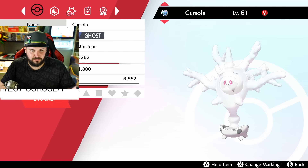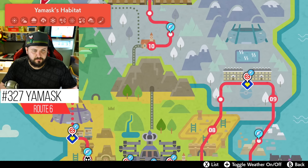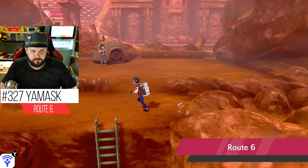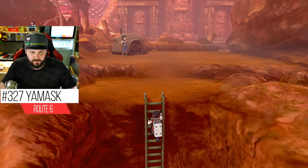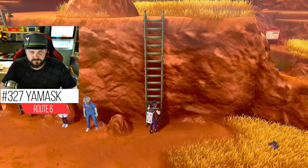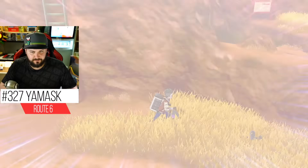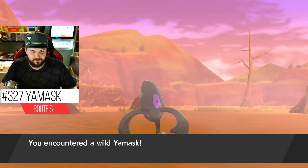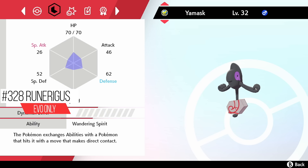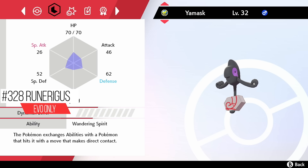Galarian Yamask is located right here on Route 6 — it appears in the overworld at 35%, so it's not very rare. You've probably stumbled across this and had no idea how to evolve it. You may even be watching this video specifically to find out how to evolve your Yamask. Galarian Yamask has one of the weirdest evolution methods I have ever seen.